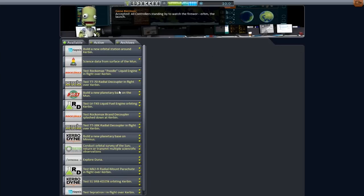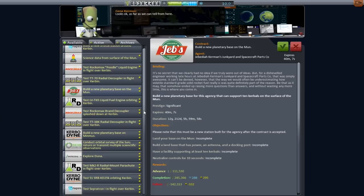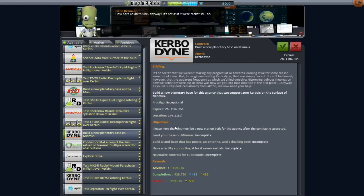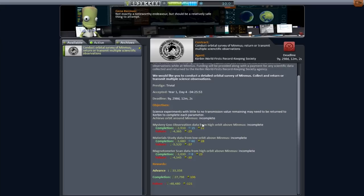What else have we got? Build a base on the moon - we're going to do this at some point, possibly after we send off our first interplanetary flight. Build a new planetary base on Minmus. I'm not sure if I want to do the base on Minmus yet - this is going to be my first flight, so that might be a bit much. I think we may actually already have what we want, just that active one here. I'm hoping that once we've got this done, we're going to have the ability to get more contracts for surface science of Minmus. That is my plan. Let's get out of here.